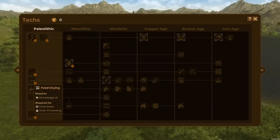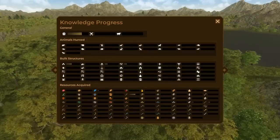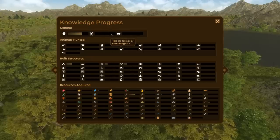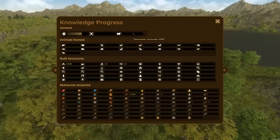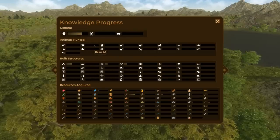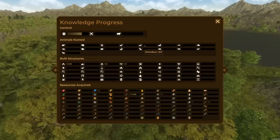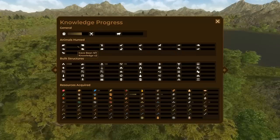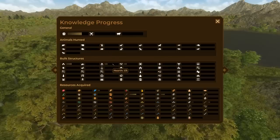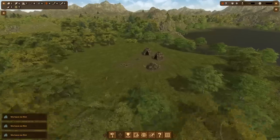We need five technology points to unlock food drying — that's my number one goal. We get knowledge points several ways: total population reaching ten gives three knowledge points; killing one raider gives two; hunting a cave bear gives two. The first time you hunt any new animal you get a bonus — hunting a cave bear gives two knowledge, while regular animals unlock the next tier, where you likely need to hunt five more for a bonus. For now we can gather fish, sticks, or flint to move along the tech tree.